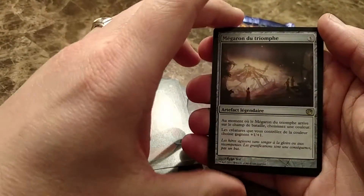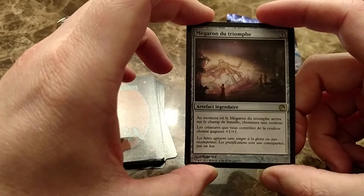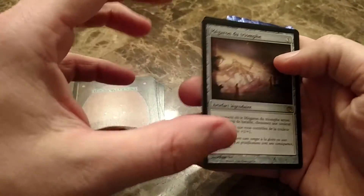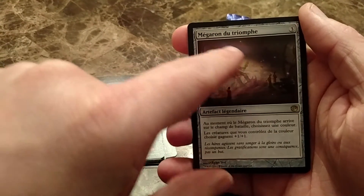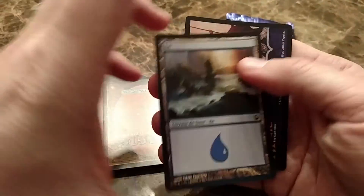And our rares: Hall of Triumph. This was pretty cool with Master of Waves — so even if they killed Master of Waves, your tokens would still be alive if you chose blue. Pretty sweet card. And we've got an Island.